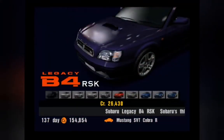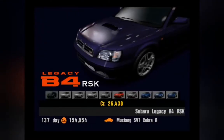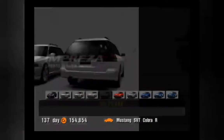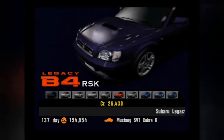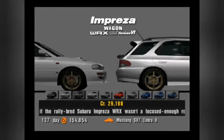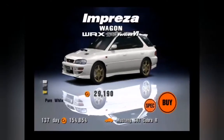Obviously, because Subarus are cheaper, we're going to head over there. There are many different choices I can choose from here, but because I want to be different and also because I have the money, I'm going to buy myself the Impreza Wagon WRX STI version 6. So this is the car I'm going to use: the Impreza Wagon WRX STI version 6.